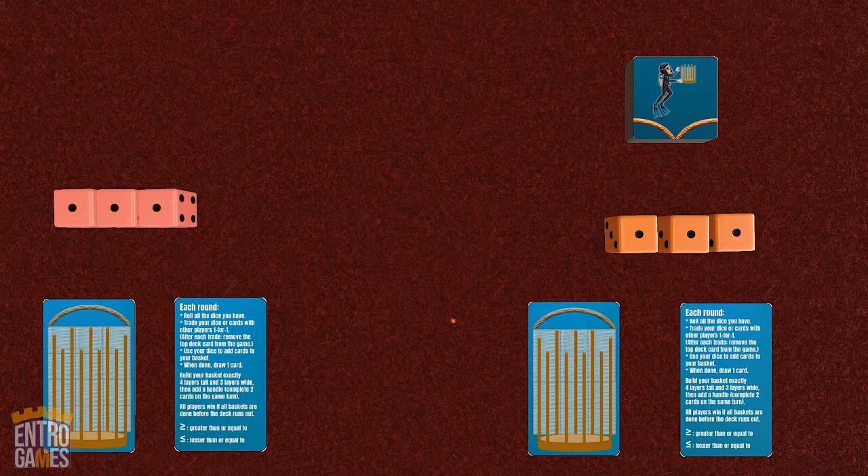That gives you nine different ways to play this small box game. In whatever mode and difficulty you're playing, your goal is to complete your basket by rolling dice and assigning them to complete cards. In the cooperative version, if everyone has completed their baskets before the deck runs out, everyone wins. The deck is also the timer of the game, and the number of cards is set based on the number of players, so fewer players means fewer cards in the deck.